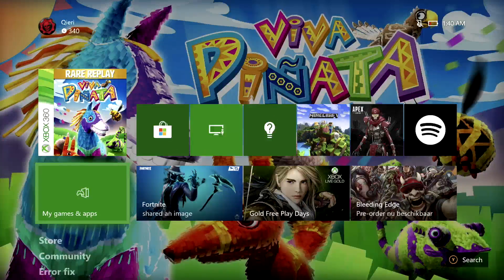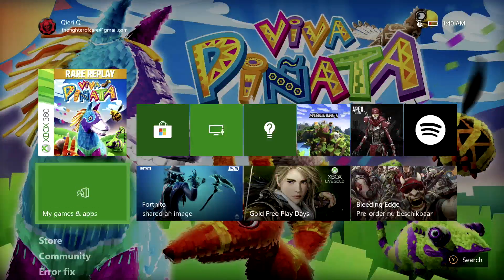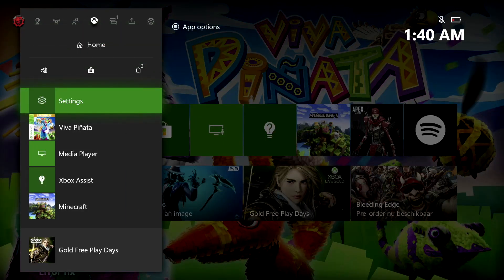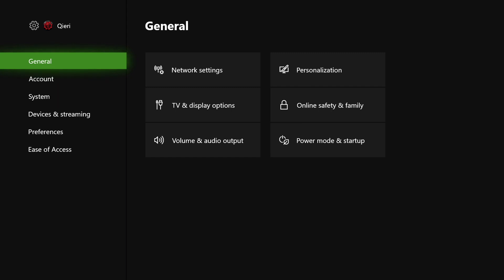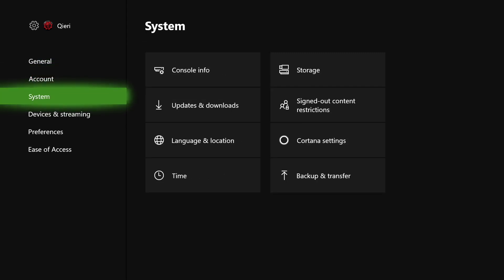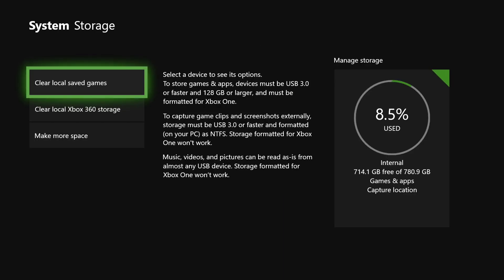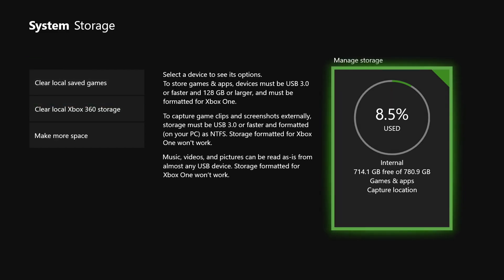So let's start. The first thing you want to do is press the home button. On the home button, go to Settings, then go to System, click on Storage, and go to Internal.